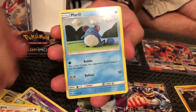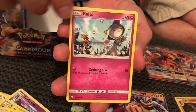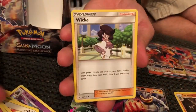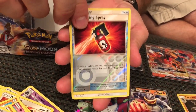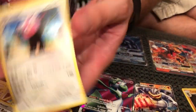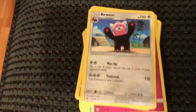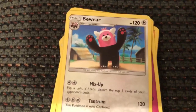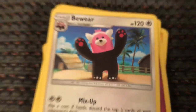Porygon, Marowak, Hoot Hoot, Rhyhorn, Ralts, Electric Energy, Lunatone, Wicki, Passing Full Baton, Reverse Holo Tormenting Spray, and... Bewear. Just nothing threatening about that guy at all. Look at him — not even threatening me a little.